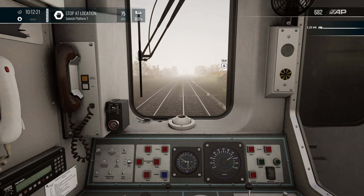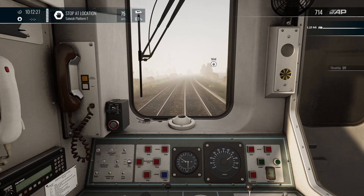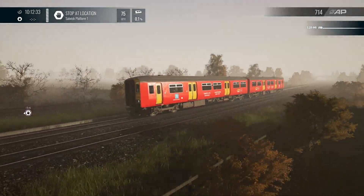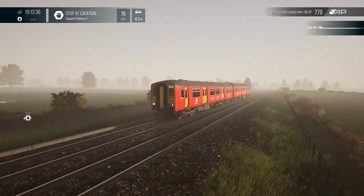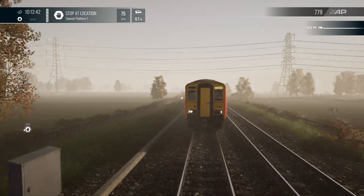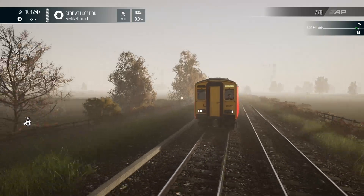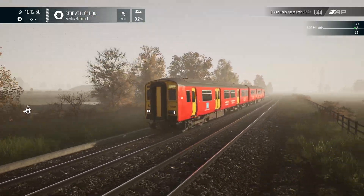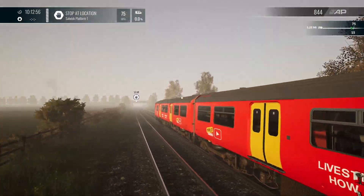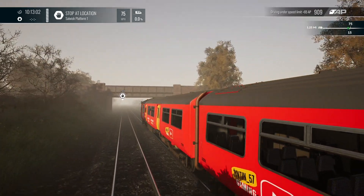Just under two miles to Solowick on this foggy morning. Pick the livery up and tell me what you think, because I'm sure Jason will create a set of these liveries for several of the local units we've got over time. It does look good on the 150 and the 142 - I think just because of the small units. There's a little bit of movement there in the 150. Let's have a look at the bounce - we'll talk about the bounce of the pacer.